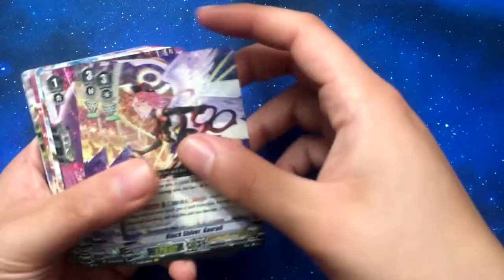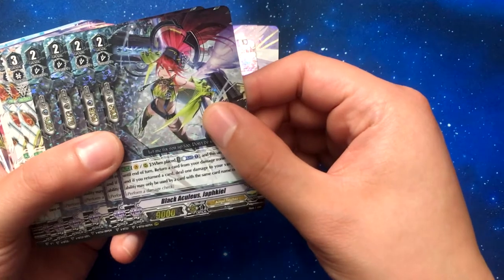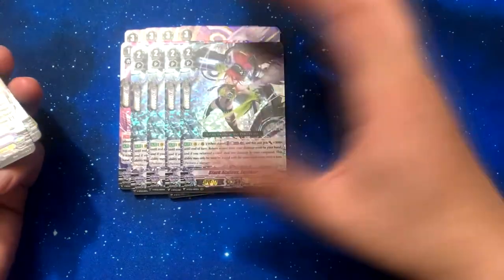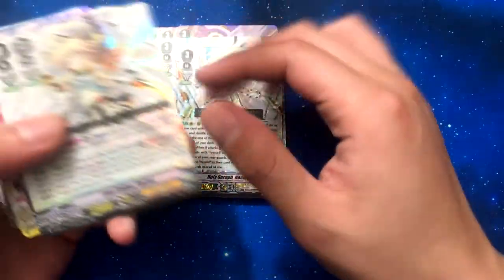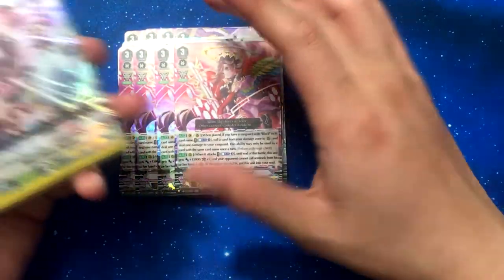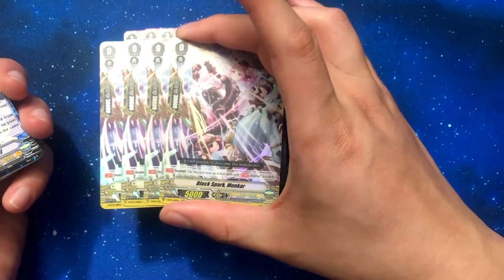Last but not least we got the Angel Feather set. Got four Gavriel, four Black Call Neck Here, four Aculus Jaff Keel — I don't think I pulled that in the box but that's pretty cool. Another star player in this set is Holy Serif No Seal, and we got the other grade three Love Sniper No Seal. Black Observe Hamiel, and our crit sentinel is Black Spark Moon Car, which looks pretty cool — I'd probably run this over the draw trigger if I'm doing Gavriel.